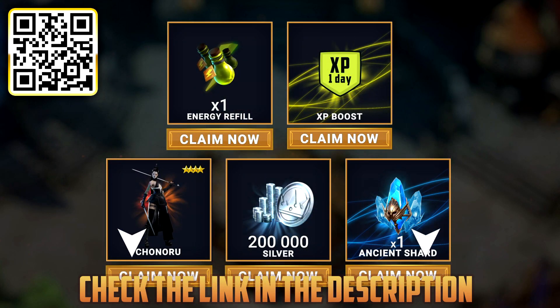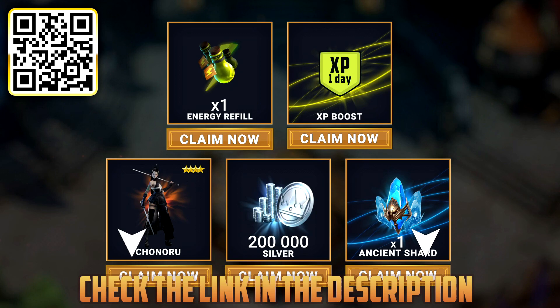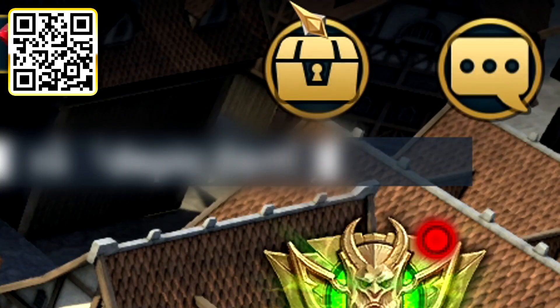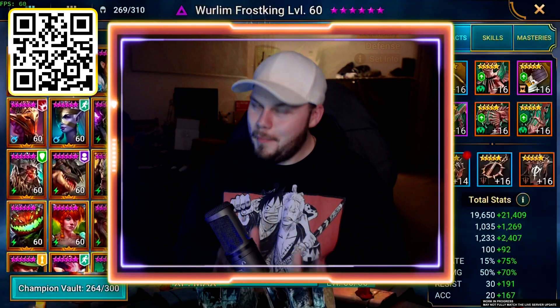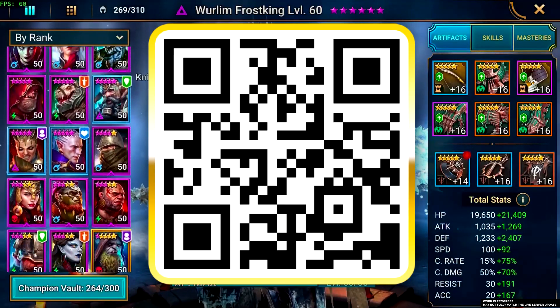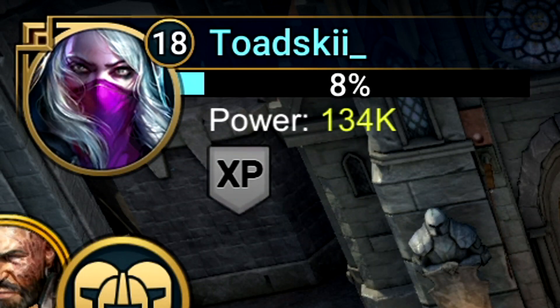If you download Raid Shadow Legends today using my link or QR code, you're going to get access to 200,000 silver, an EXP boost, energy refill, an Ancient Shard you can summon champions with, as well as an epic champion known as Chonaru. Once you're in Raid, you'll find all those rewards at the gift box in the corner. You can find me in Raid Shadow Legends under the name Toadski — thanks again to Raid Shadow Legends and Plarium Games for sponsoring today's video.